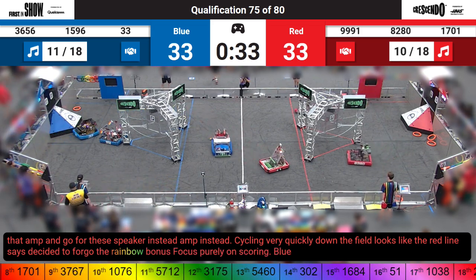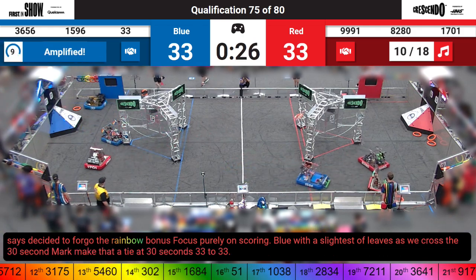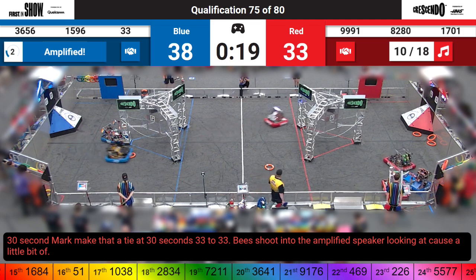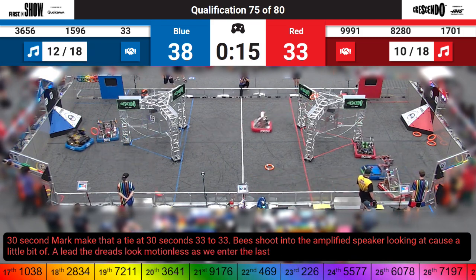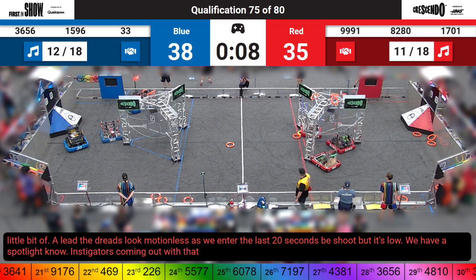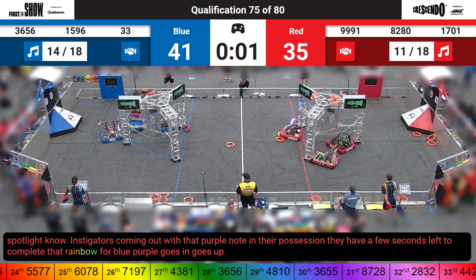Blue with the slightest of leads as we cross to the 30 second mark. Make that a tie at 30 seconds — 33 to 33. Bees shoot into the amplified speaker looking to cause a little bit of a lead. The Dreadbots look motionless as we enter the last 20 seconds. Bees shoot but it's low. We have a spotlight note. Instigators coming out with that purple note in their possession — they have a few seconds left to complete that rainbow for Blue. Purple goes in, goes up. Blue has achieved the rainbow bonus.